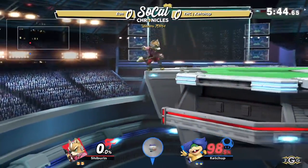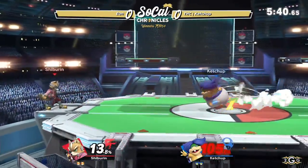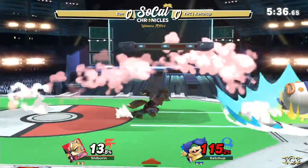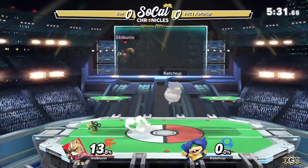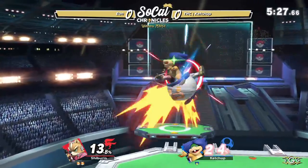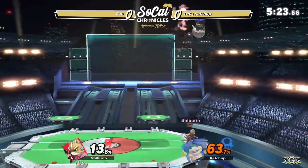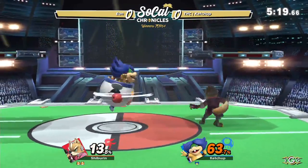Gonna go in with a dash attack. That shield is getting mid-held right there, and Ketchup is able to return to center stage. Looks like he wants to play the neutral a little bit more, but Eon continues to push him out and get that stock with the up smash — excellent tech chase for Eon. Literally two stocks up against Ketchup's one. He's got a deficit at Bowser Jr. He's still pretty suffering. Eon not gonna give Ketchup the opportunity to breathe, as he wants to play the oppressive game.